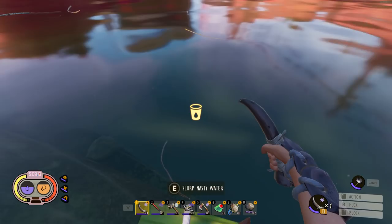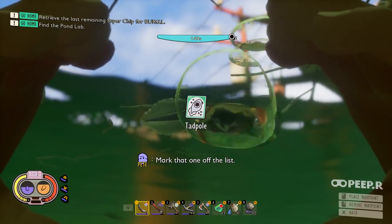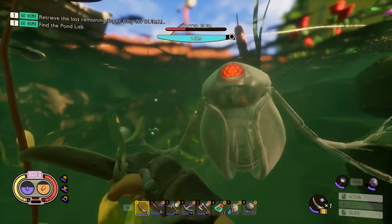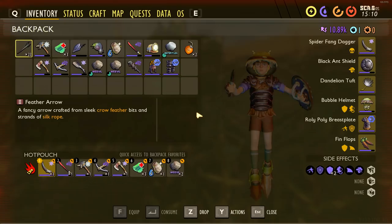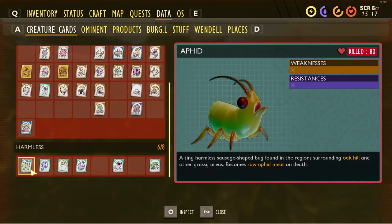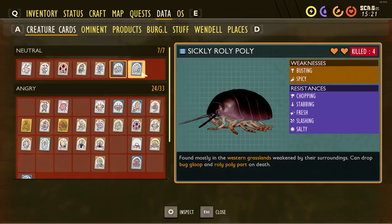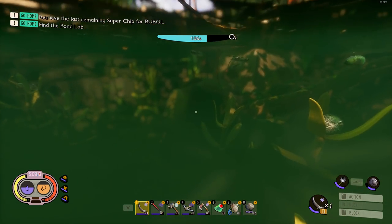Here's another cool new thing — you can scan creatures with your binoculars and click on them. I just scanned a tadpole, and in my inventory under the Data tab I can see the tadpole's weaknesses and resistances. It has none — it's a harmless creature. The data tab categorizes creatures as harmless, neutral — won't attack unless provoked — and angry bugs. I've scanned a lot already, but there'll be plenty down here I haven't scanned yet.